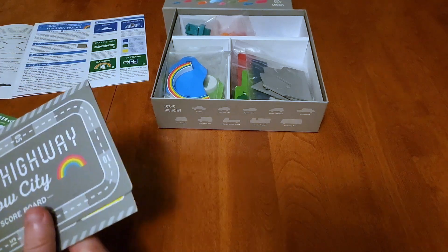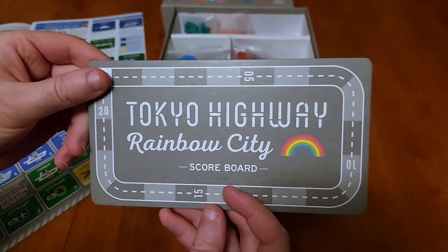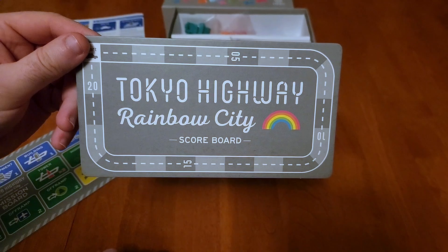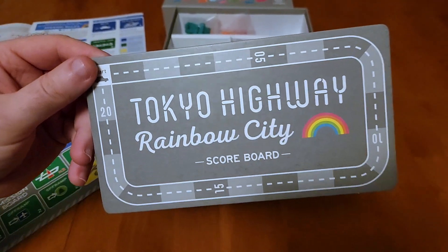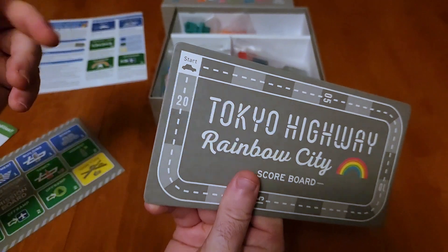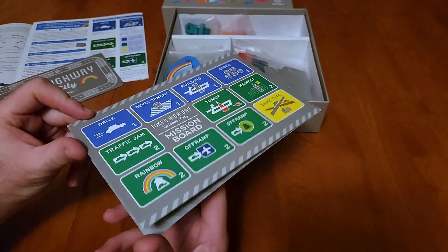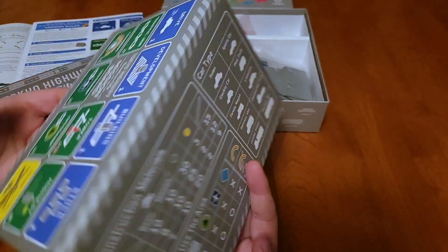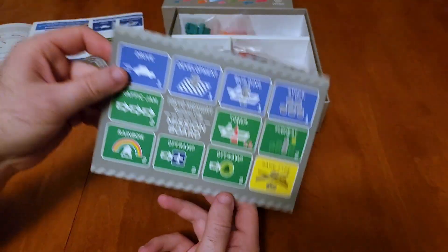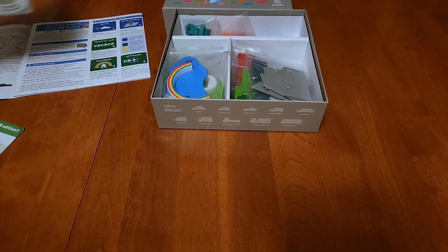First things first, we have our scoreboard. The base game didn't have a scoreboard because there was really no score to be kept — it was just whoever was able to keep all their stuff on without knocking it over. There were points for how many cars you had, but it was more about being the first to get all your cars on rather than who had the most score. So now we have a scoreboard for all our score-based stuff, which ties into our mission board with all the different missions you can apply to the game.